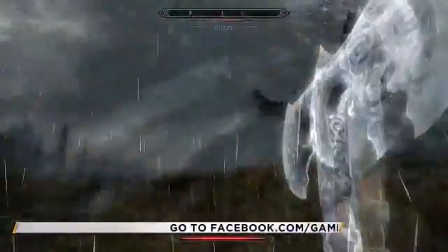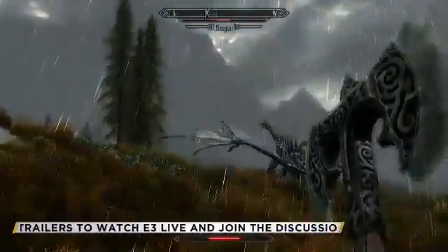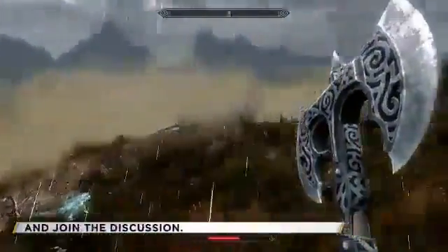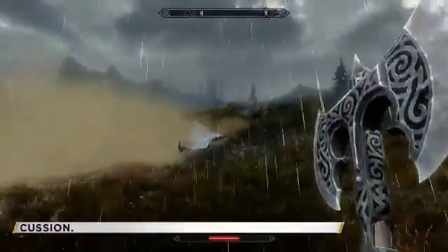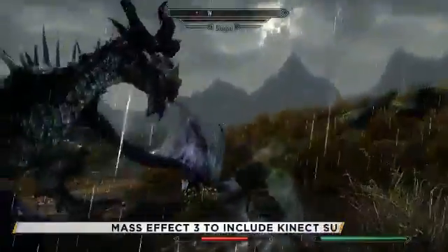Once dragons get hurt enough, they can't fly and they'll either land or crash. As for your relationship with these dragons throughout the game — I don't want to quite spoil it yet, but they aren't all out to destroy the world. Why they're back and what they want is part of the mystery of the main quest that you're going to uncover.